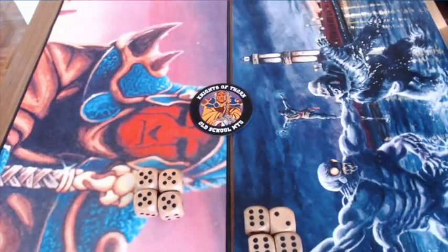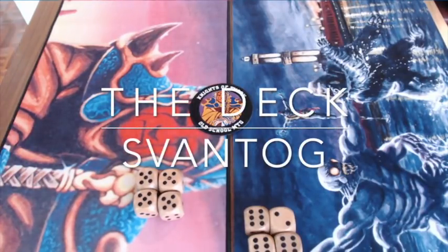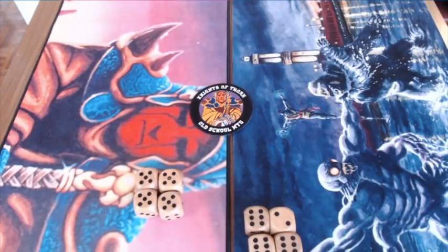This time we have Antoine, a player from Belgium on the left, playing with the Deck against Jimmy who's playing with Svantog. Before we start with the match, I'd like to give you some brief information about this deck, Svantog, because it's pretty new and interesting.